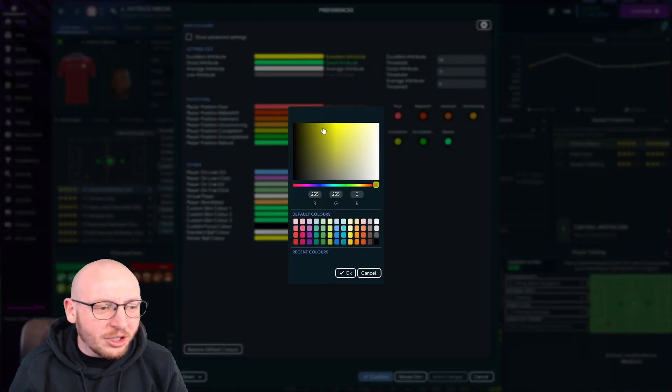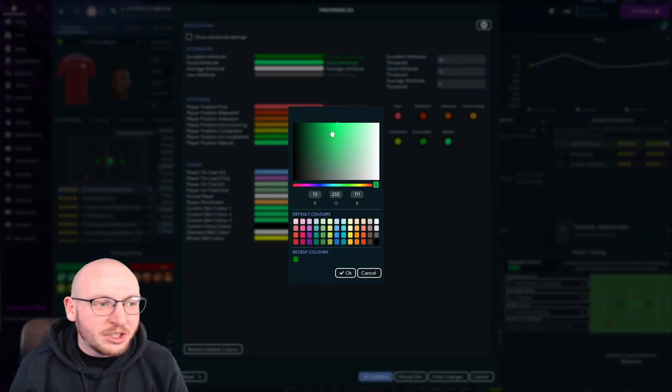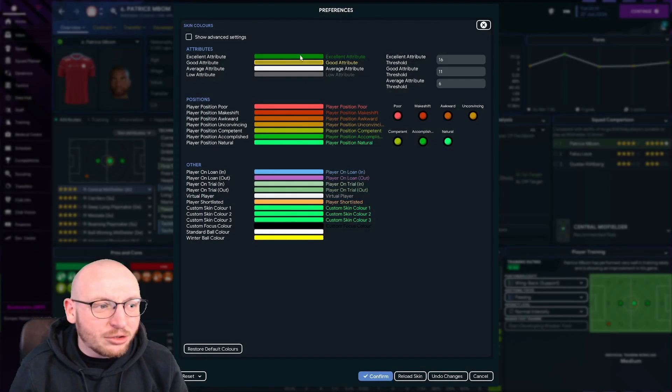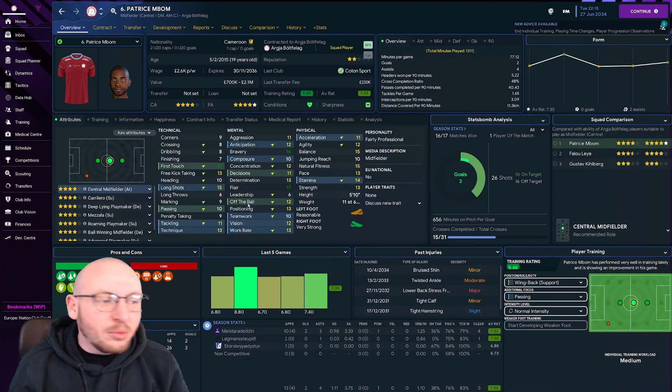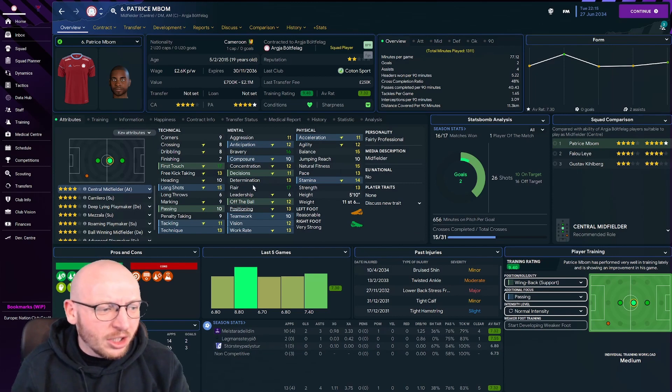So we go to the excellent option and we select green — to say green is very good — and we change the good threshold to yellow, so decent is yellow but great is green. If we click reload skin, you will now see his first touch, flair and bravery are all this darker green, and the average ones are yellow instead.